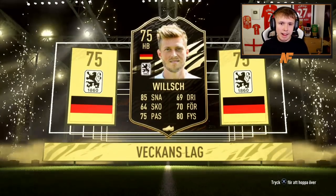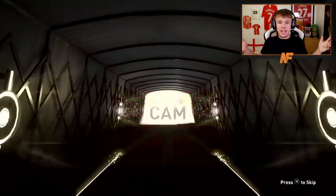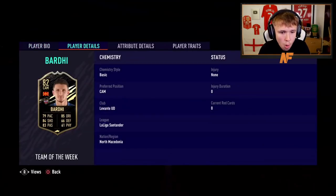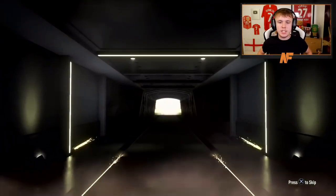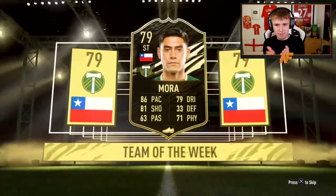Thanks to Pro Cuscus for pack 13. I've just looked at the Team of the Week — if you get an 84 plus you pretty much get a decent one, so no wonder EA aren't giving us anything. What nation is that? It's North Macedonia — I definitely didn't know that. Pack 14 for Robbie, who's an Arsenal fan — there's an Arsenal player in the Team of the Week. We packed Mora again, 79 rated. The hunt for a walkout continues.